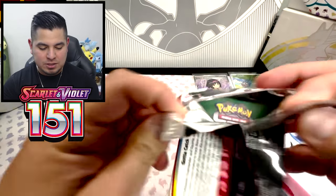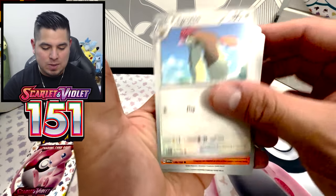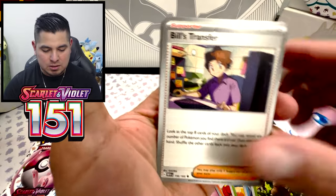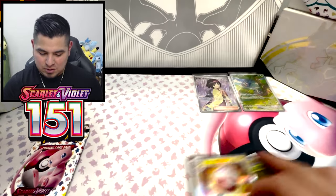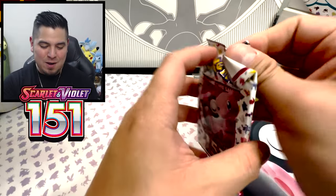So far, first pack magic — Erika's Invitation Full Art and a Tangela. Come on, can we get that SIR? Shelder, Bellsprout, Golduck, Pinsir, Bills, Trancer. Right Horn Reverse. Tangela. Electrode. 151 has treated us so well.